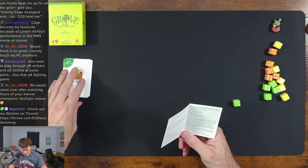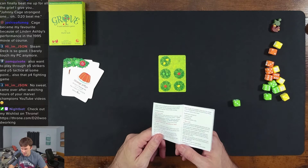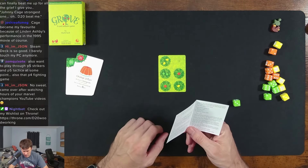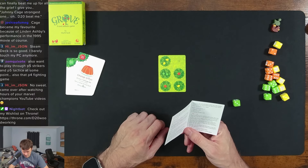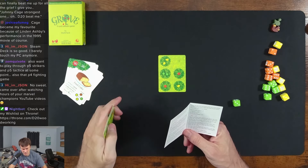Draw a top card and place it face up in the middle of your playing area to start your grove. Draw two cards into your hand. Grove is just orchard again.